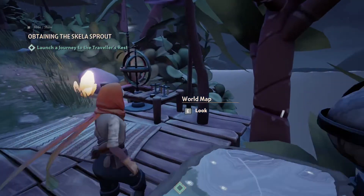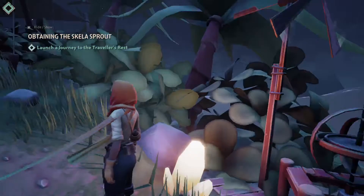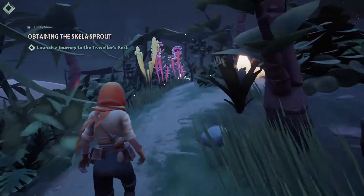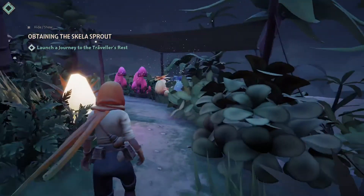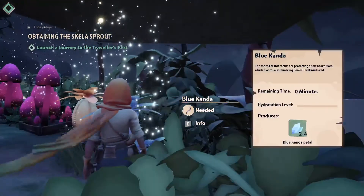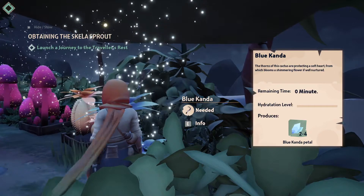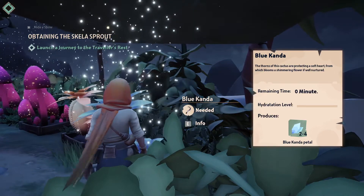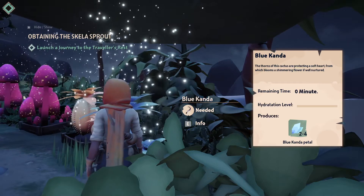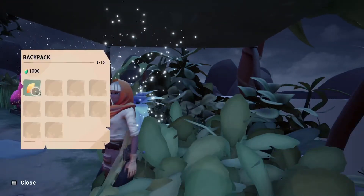Before I choose where to go, I want to explore a little bit. Let's see what we have here on Neela. It's a little close but that's not a problem — I can see more details. What are all these weird things? So do I go around collecting? Blue Candor — the thorns of this cactus are protected by a soft heart, which becomes a shivering flower if well. They're raining times zero minutes. Hydration level. All right, so this is kind of like a farming sim.